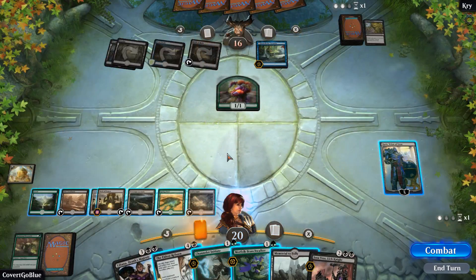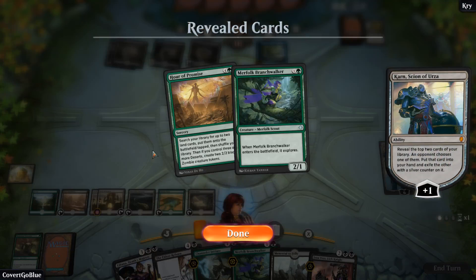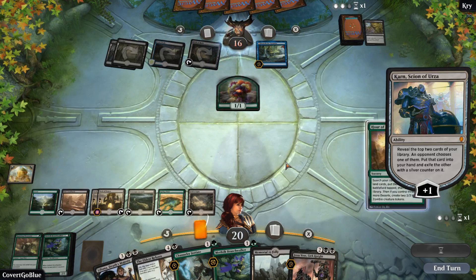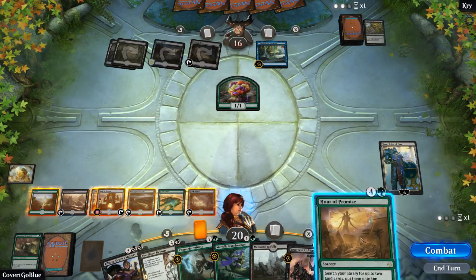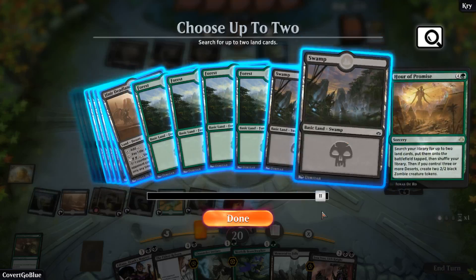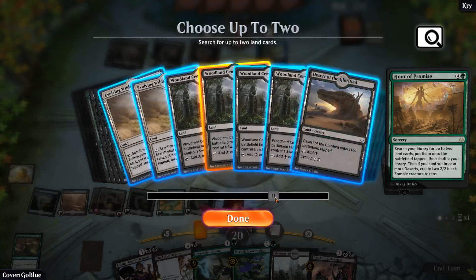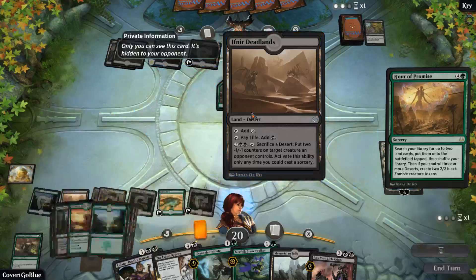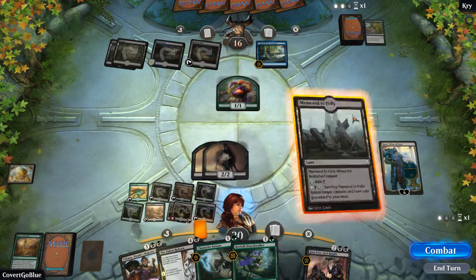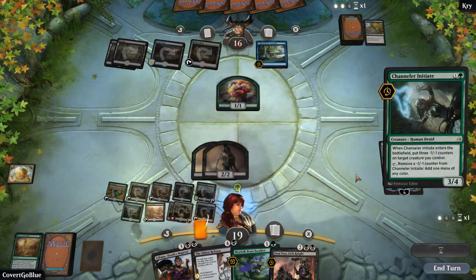That's plus a Karn here — that guy's so intense. Another Hour of Promise is a great call, just a great call. And tapping for it — it's all good. Now we've got some of these Deserts already. I think I just want to fix my mana a bit; my life total isn't likely to matter too much. I'll grab a second Deadlands just because — more Deserts to sacrifice. We'll play the Memorial to Folly.